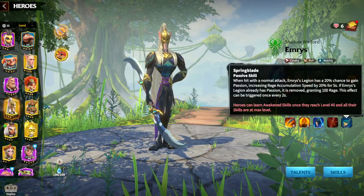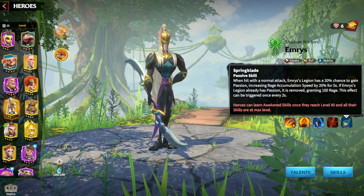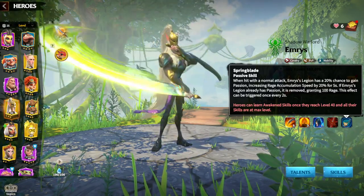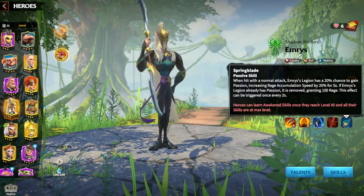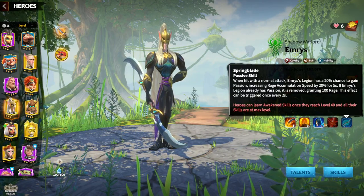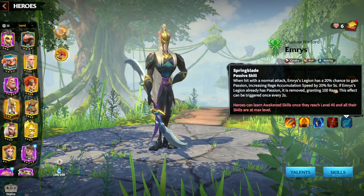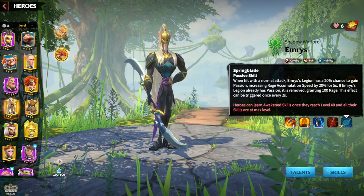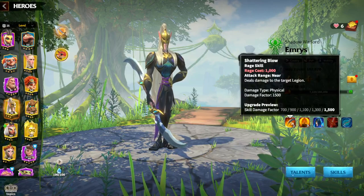Regarding the awakening skill, it's a passive skill — when Emerys' legion is hit by a normal attack, Emerys has a 20% chance to gain Passion, which increases rage accumulation speed up to 20%. So we're getting 40% from the second skill and 20% here for 5 seconds. This hero is all about rage speed and skill damage.